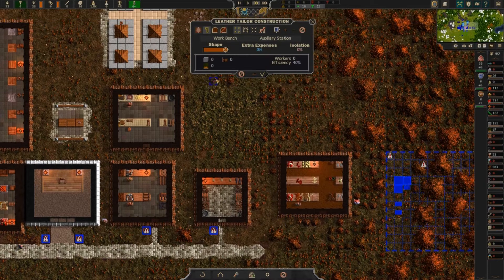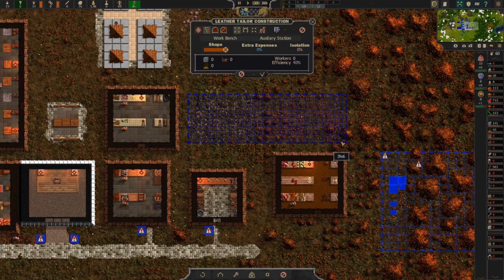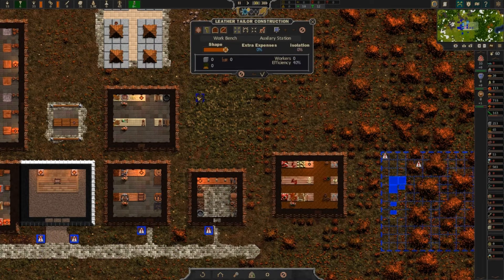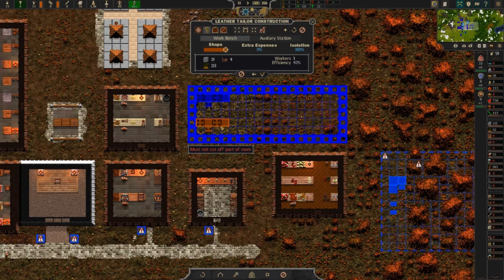Workshop - leather tailor. I want it to be nice and big. That's not what I want - let's find it again. Another tailor. Right, so it goes out an additional block. We'll have work benches - one there, and then... hmm, why can't we place that? That's a bit of a shame. We'll have one there and one there - perhaps we should turn them. How big are the auxiliary stations? If I had a workbench along here it looks like we need to expand by one.